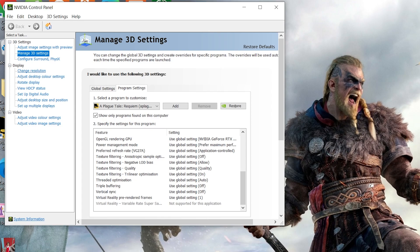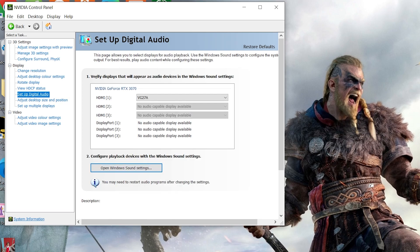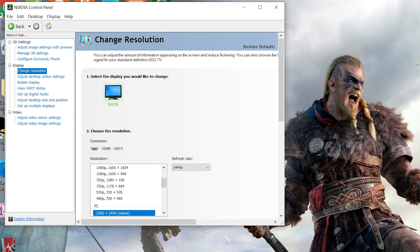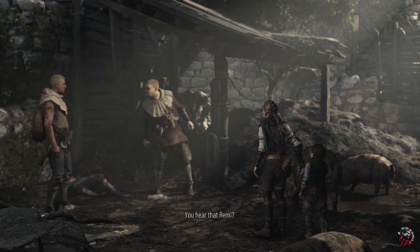Apart from that, there is one more setting I changed. Let me search for it — I had to change the refresh rate in the Nvidia Control Panel as well. Here it is: in the Screen Resolution option, I set the refresh rate to 144Hz, because my monitor supports 144Hz at max, and that's what I've kept.